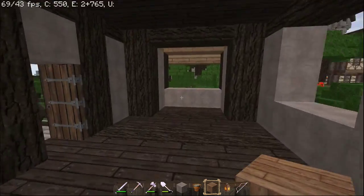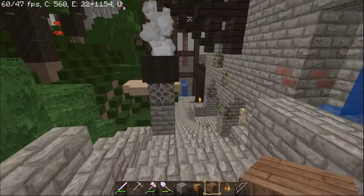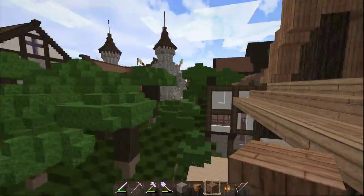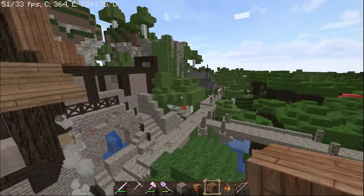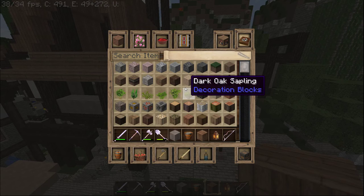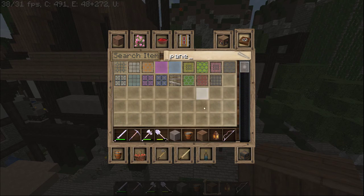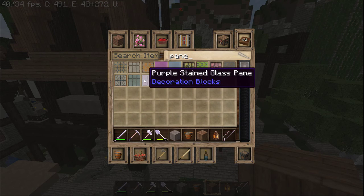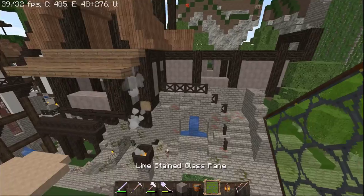Now we're going to figure out the color of our windows. I want it to not match with our neighbors, because this is supposed to be an armorer's house. So something that pops. We could do lime green - we did lime green downstairs.